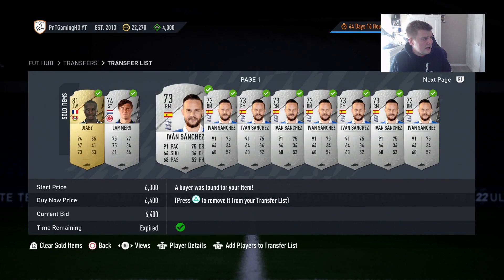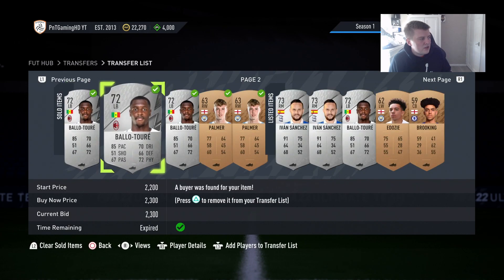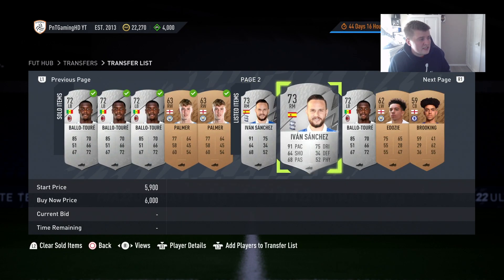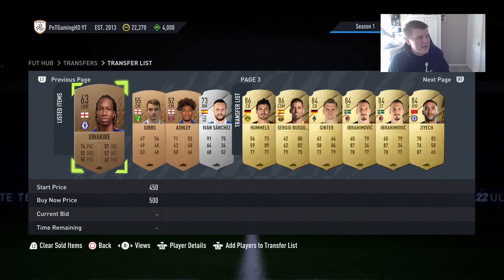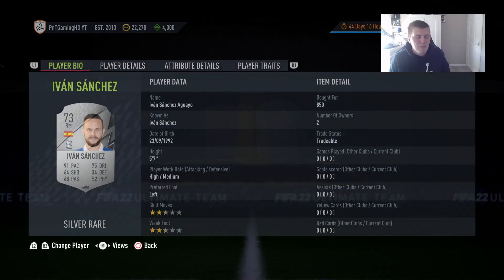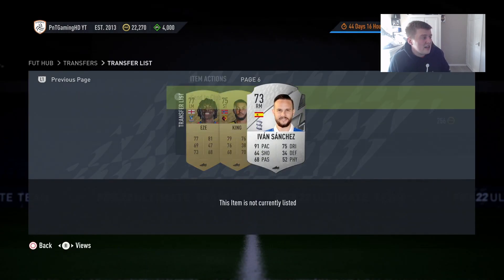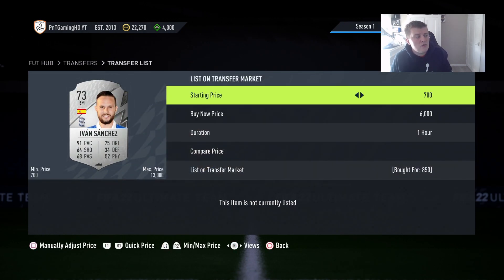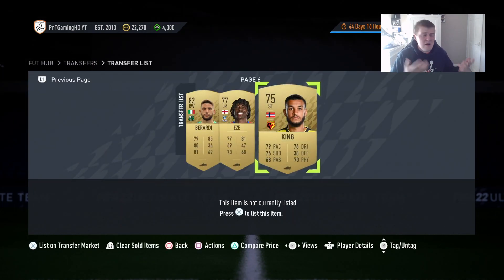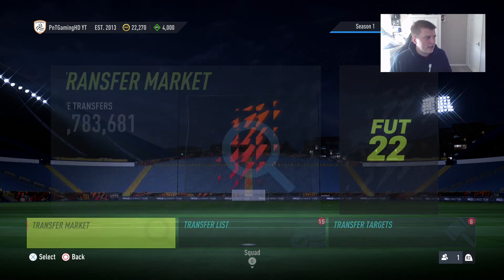I've been selling Lammers and Ivan Sanchez for 6,400, 6,500, and 6,000 coins. There's also Balotor at 2,300. I've got two Ivan Sanchez cards for sale right now. And here's the big purchase - I bought one for just 850 coins through mass bidding. That card sells for around 6,200 coins, which is an insane five to five-and-a-half thousand coin profit pre-tax.